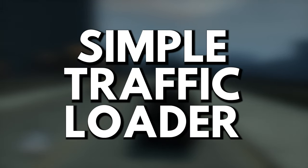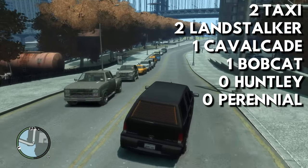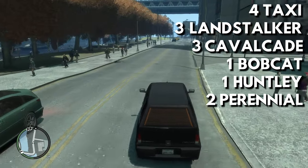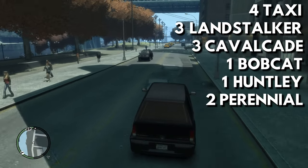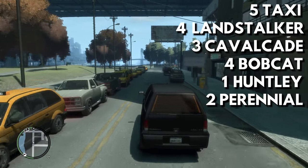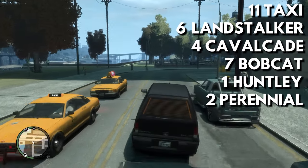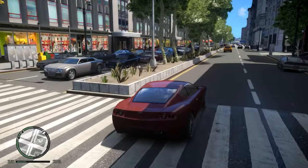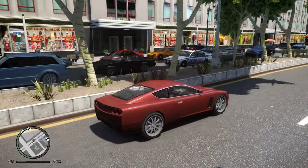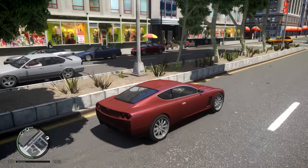Mod number ten: Simple Traffic Loader. GTA 4 has the issue of spawning the same pool of cars when one is either being driven by the player or seen frequently — for example, driving a Sultan RS more often will cause them to spawn more frequently, and the same goes for taxi cabs. Simple Traffic Loader makes traffic flow more diverse with a different pool of cars, and comes with a configuration allowing you to modify however many cars you'd like to see spawning in traffic more diversely.